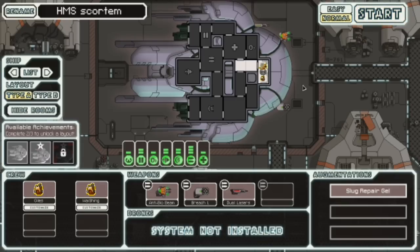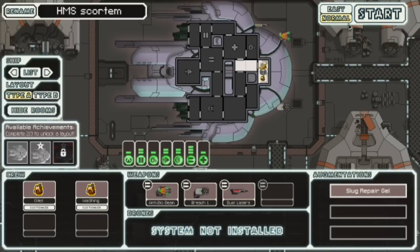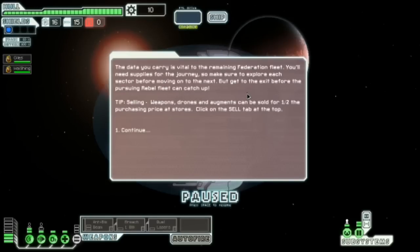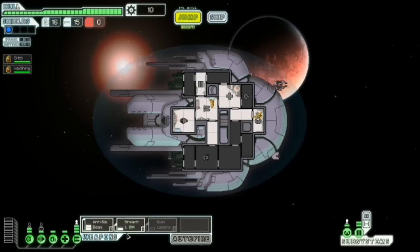So yeah, it's quite an interesting ship. Starts off with dual lasers, breach bomb one, and anti-bio beam. And the anti-bio beam is so much fun — it basically revolves around killing off the crew. But here's the interesting thing: you only get three weapon power, so you can only have two running at once.